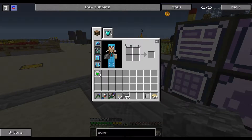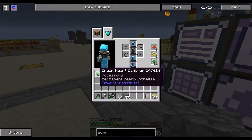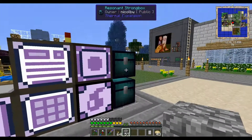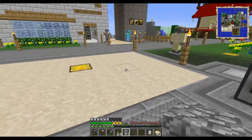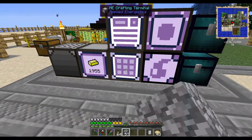We have all ten slots filled. I wish we could transfer those to the yellow or the red, but we can't. I think that's going to take quite a while — unless I help it out. Let's make a couple stacks of processors.